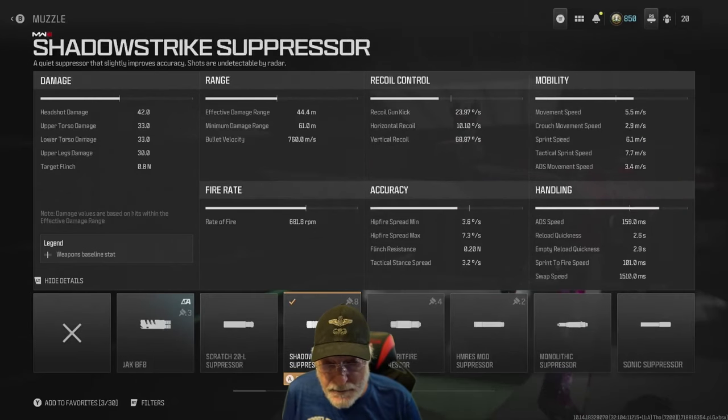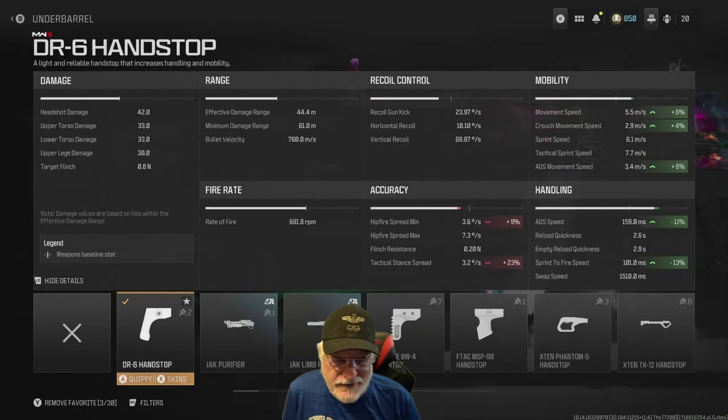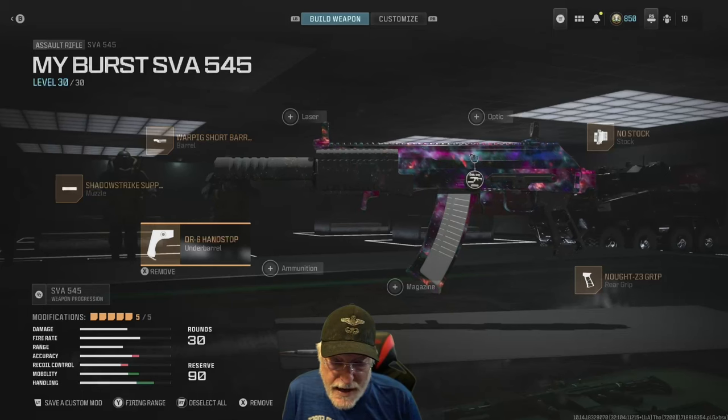I put the Shadow Strike Suppressor on it just to keep off the map — had an extra slot, it just silences. The DR6 hand stop — it hurts the accuracy of the hip fire, but I had no problem with hip fire, you'll see in a little bit. Movement speed it helps, and the handling, ADS, and sprint to fire speeds are at the composites now.